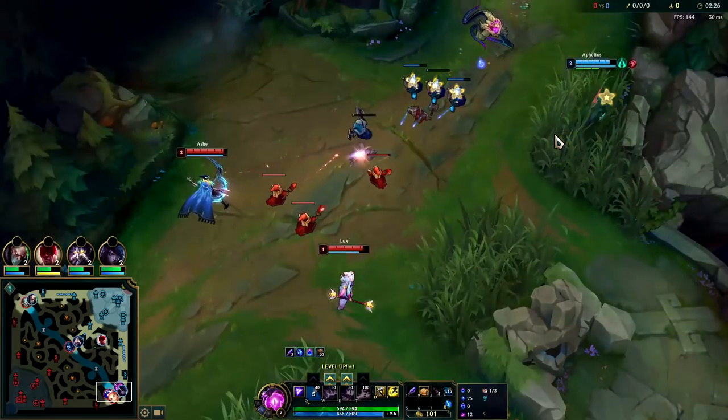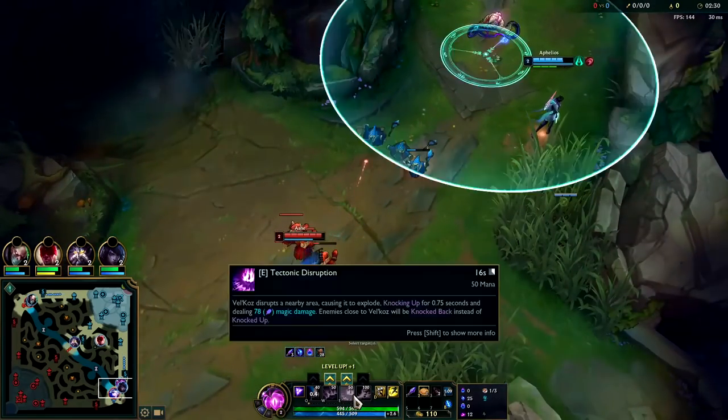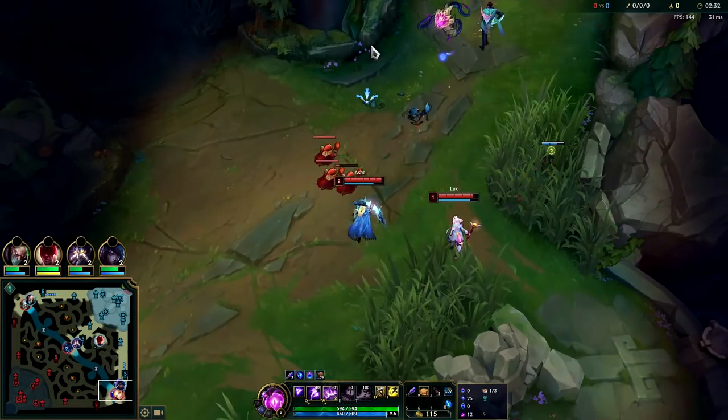We shortened our Q but still ended up missing. At level two, if they have an engage support you want your E; since they don't, I'll just take W.